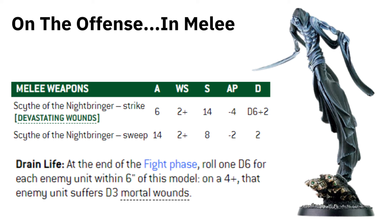There are no Devastating Wounds on the Sweep Profile, but you're still Strength 8 — even for small bugs it's probably overkill. It deals well with Space Marines since you wound on 2s at Strength 8. Minus 2 AP puts them on a 5+ armor save, and 2 damage per model. He's got the flexibility to deal with whatever comes at him. And on top of that he's got the Drain Life ability: at the end of the fight phase, roll 1 D6 for each enemy unit within 6 inches — on a 4+ that enemy unit suffers D3 mortal wounds, on top of all the damage he's just done.